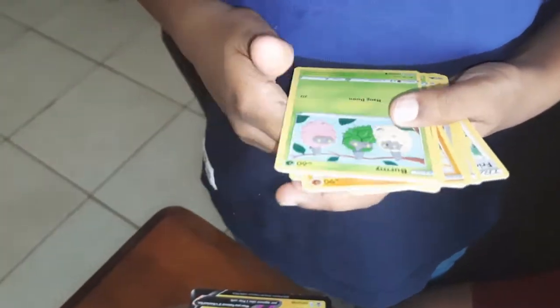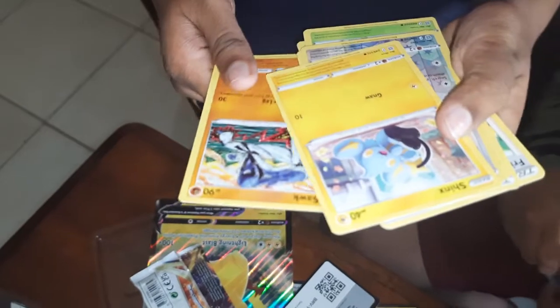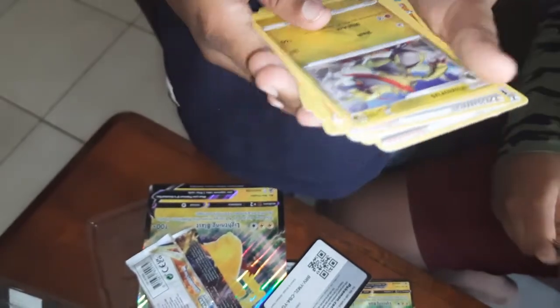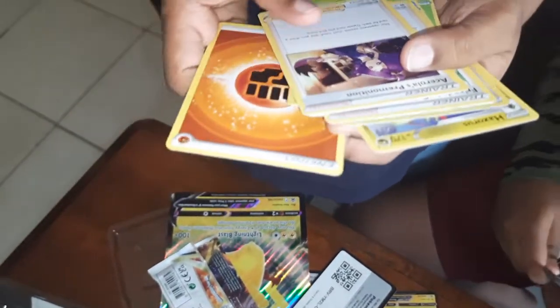A Starry. Bernie. Cherubi. Sock. Shinx. Minchino. Haxorus. And Fighting Energy. And a Supporter Card.